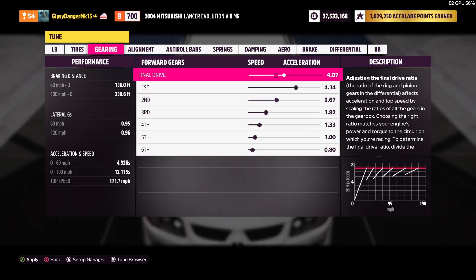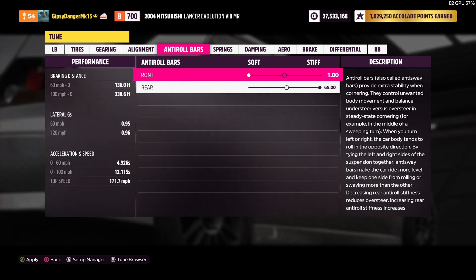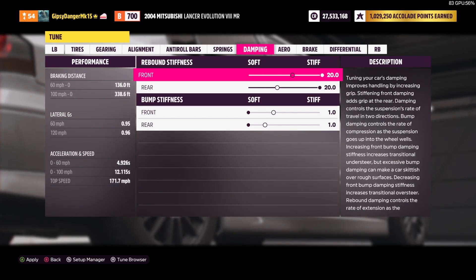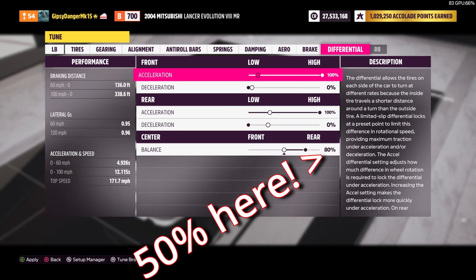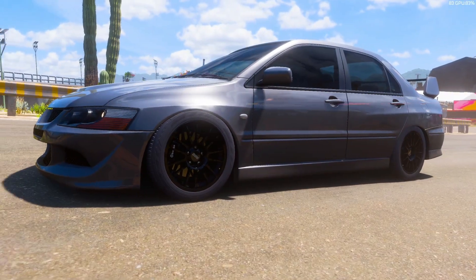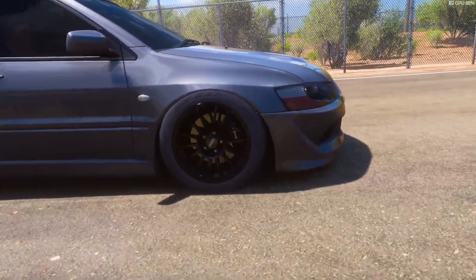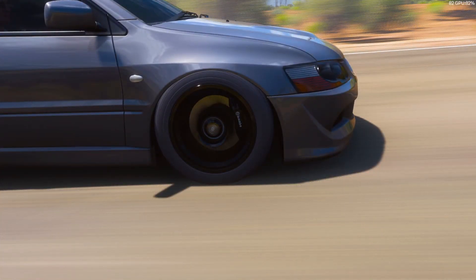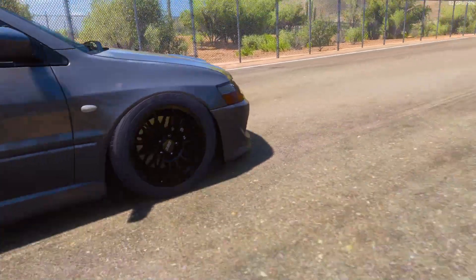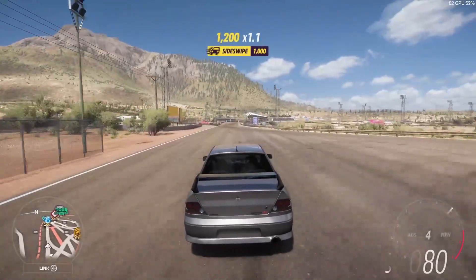Here's our base tune without any testing. Gears shrunk a little, alignment not too different, anti-roll bars are the same, springs set the usual way, damping the same, aero untouched, brake untouched. Typical differential setup. After a hot lap we'll fiddle with it. The car looks great with a hint of tint and darkened rims and brake calipers. It's squatting going uphill, so we may need to adjust the rear camber and shift the power balance slightly more toward the front — it likes to slide a bit.